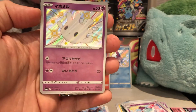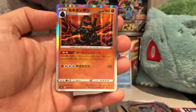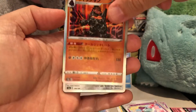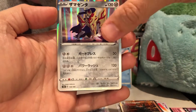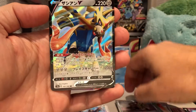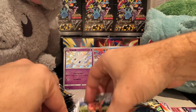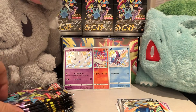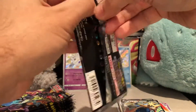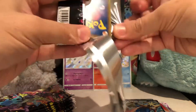Wow, so two shinies in two packs already! There's a Corsola-type character, and a rare Copperajah and Zamazenta, and a Zacian V card. And a reverse foil. I'm just gonna put this one up on the side to give ourselves some space. Next pack — so already two shiny cards out of two packs, we're off to a fast start, and an amazing rare already.